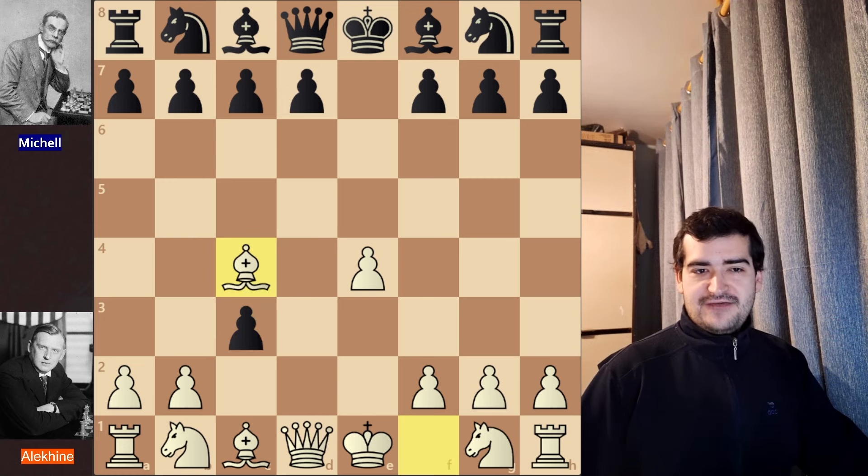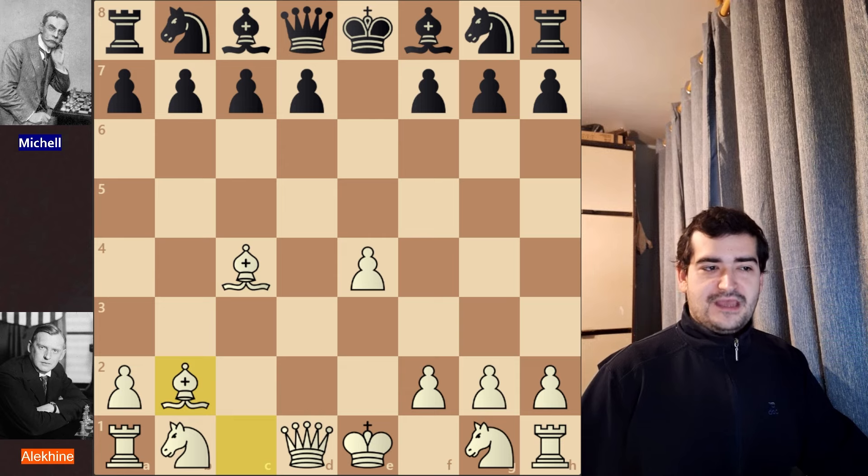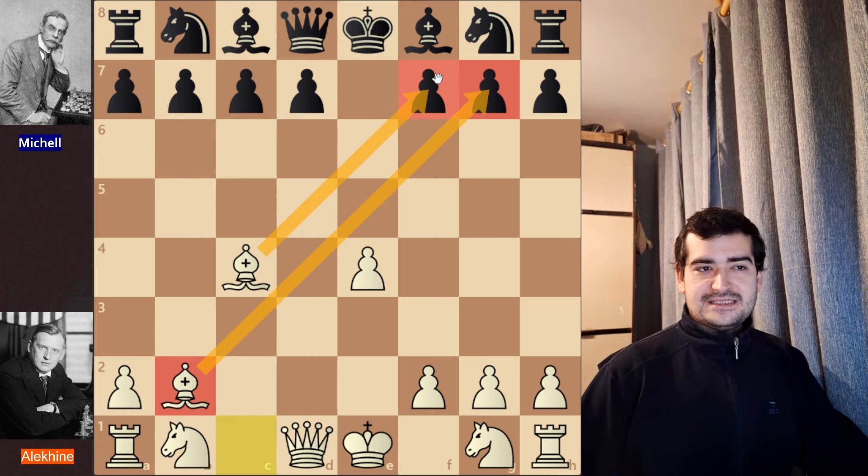In this position, what is also possible for black is to play dxc3, and then white usually continues with Bc4. After cxb2, Bxb2 is played, and white has these two powerful bishops and has developed two pieces. This is usually not recommended for black because white has a tremendous development advantage — yes, for two pawns — but this is usually lost for black due to white's overwhelming opening advantage.